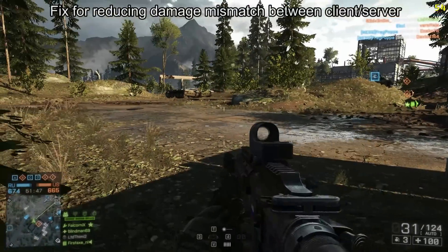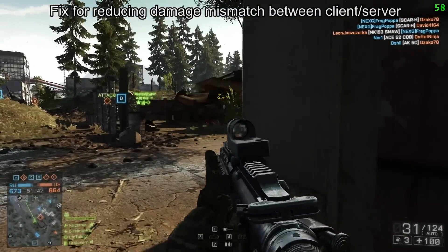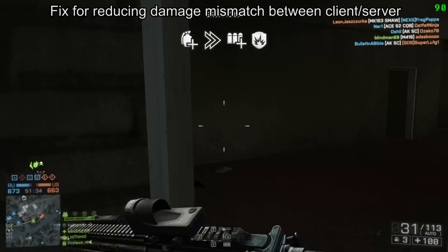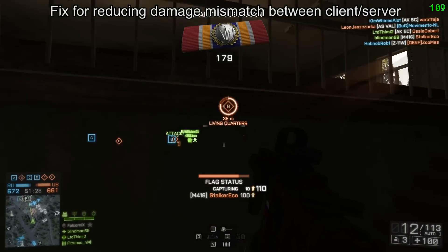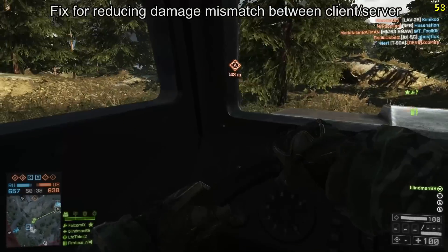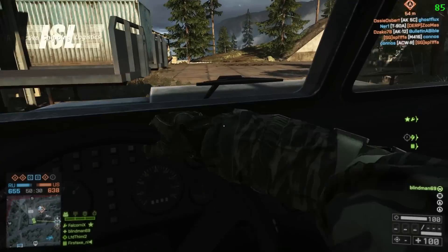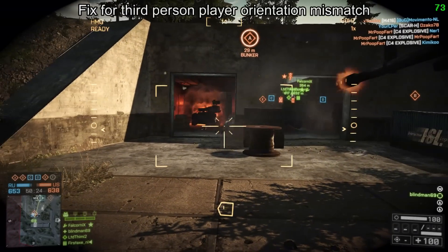Next is a fix for reducing damage mismatch between client and server. This is essentially monitoring your health and how much damage you're taking. One of the reasons for so many kill trades and kills from people on zero health was that the server and client weren't aligned on how much damage you'd taken — the client could think you were on 20 health while the server had you at zero. They've now made the client and server much more aligned on your current damage status.